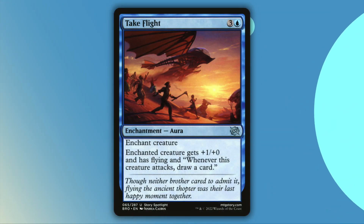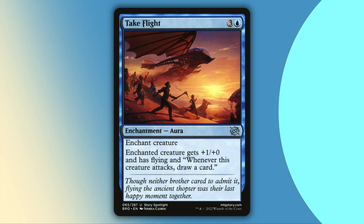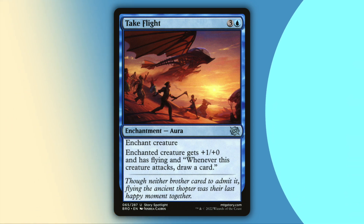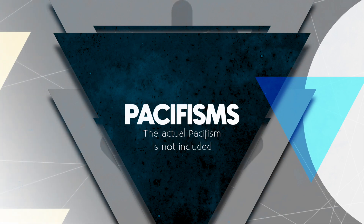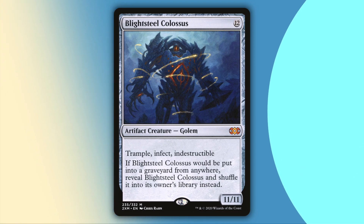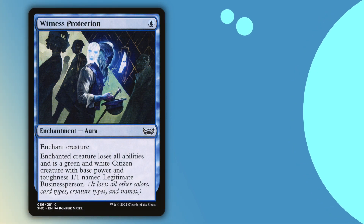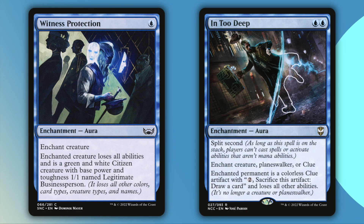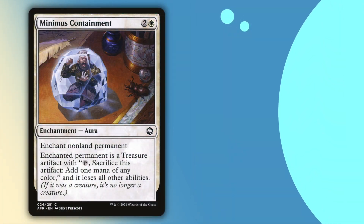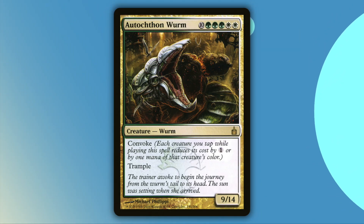Take Flight will let you steal a creature or just enhance your own, and then whenever that creature attacks, you draw a card. Sometimes there are creatures you need to get rid of but can't steal, so we turn those things into other things with cards like Witness Protection or Into Deep, which will turn stuff into NPCs or clues. Minimus Containment and Imprisoned in the Moon will turn creatures into treasures or a waste. Take that, creatures with insane mana values.